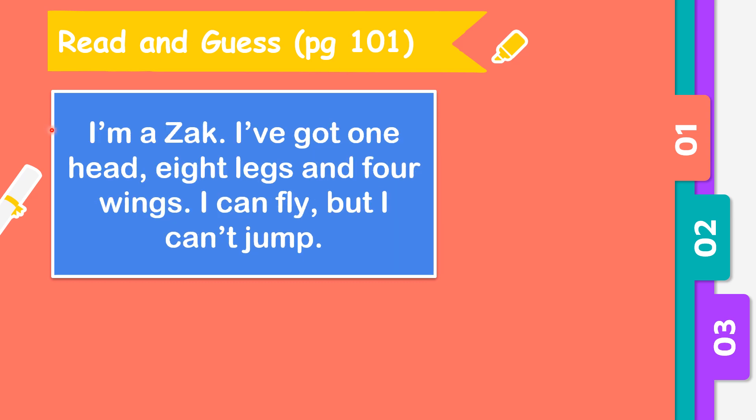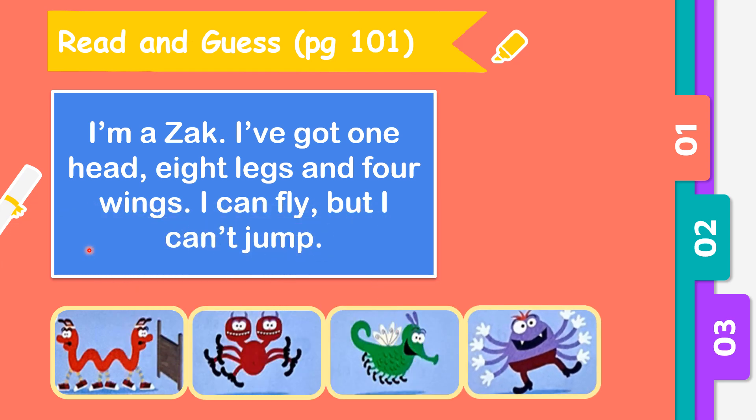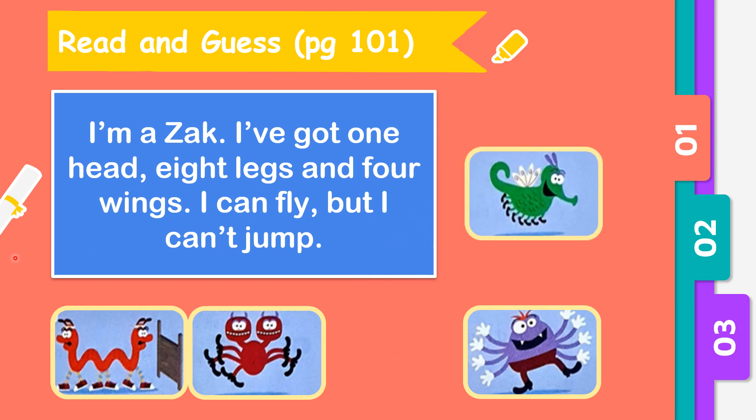Now let's try the last one. I am Zack. I've got 1 head, 8 legs and 4 wings. I can fly, but I can't jump. So which do you think is Zack? Well done — the green monster is Zack. Because he has 1 head, 8 legs counting 1 through 8, and 4 wings counting 1 through 4. I can fly, but I can't jump.